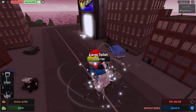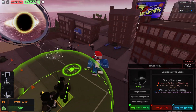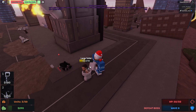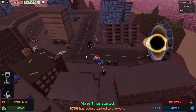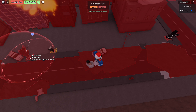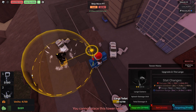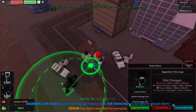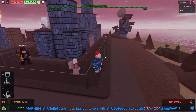Oh my god, there's a 300 health enemy — maybe we are not okay. I'll just place this unit here and hopefully we can defeat it. There is a boss that we just defeated though, and we got some money — but we got passed. Let's place more units.